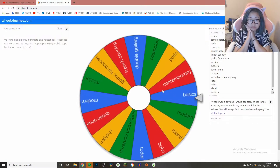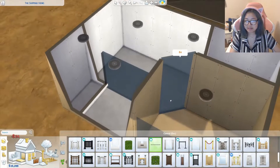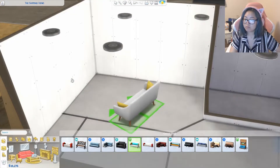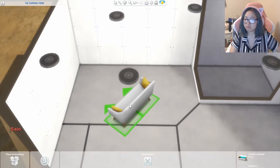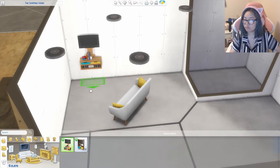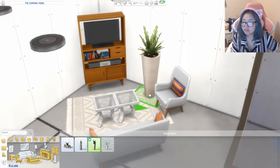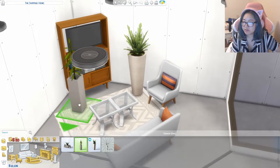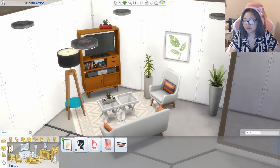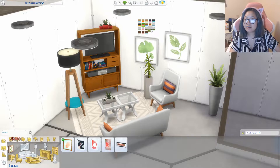I'm choosing the style for the living room and I got contemporary, which actually ended up working out really well. Contemporary has a lot of really good stuff in it, a lot of cute stuff — like this couch. Honestly this build went really well for me overall; I got pretty lucky except for the upstairs area and a little bit of objects here and there. The cool thing is that almost every single style had some form of plants so I was able to decorate pretty nicely.